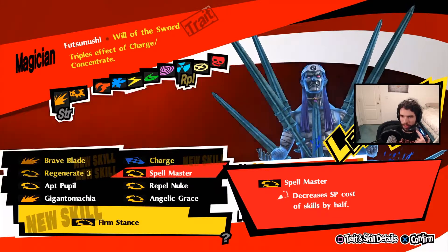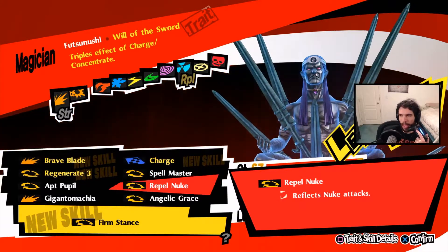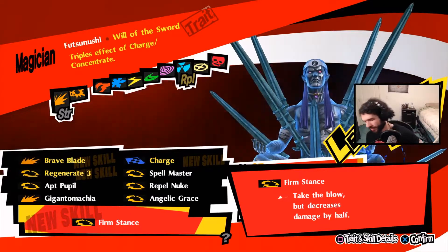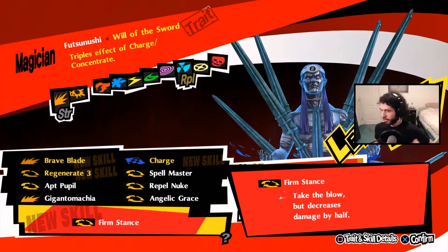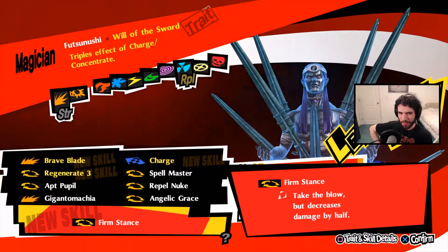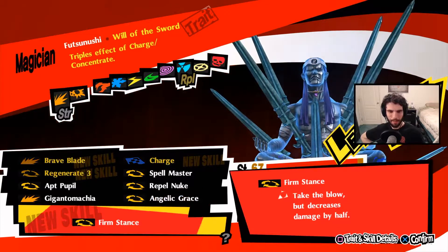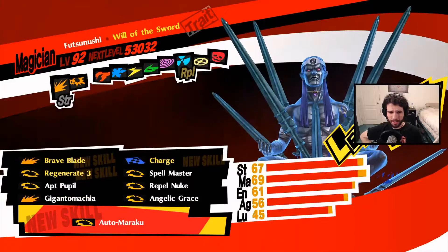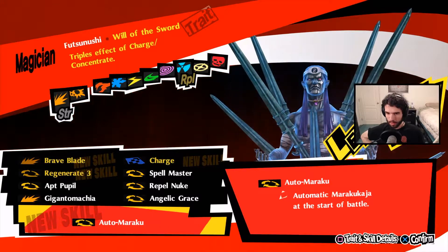Repel Nuke is the only weakness it has, so that'd be good to have. Evasion is good — we can boost evasion. Firm Stance is a very big proposition: you resist everything now but you can't evade. We do evade a lot. Does Firm Stance mean you literally can't evade? That's a great point on the Debilitate and Heat Riser interaction. Maybe we'll drop Firm Stance — it's a little concerning. Let's go with Angelic Grace here, which is giving us evasion anyway.